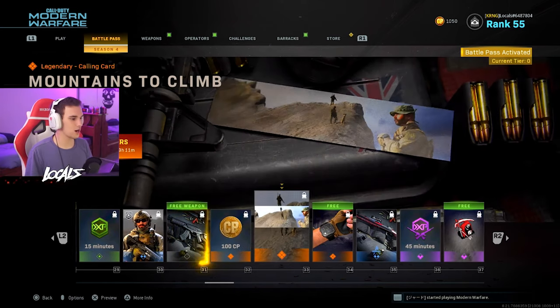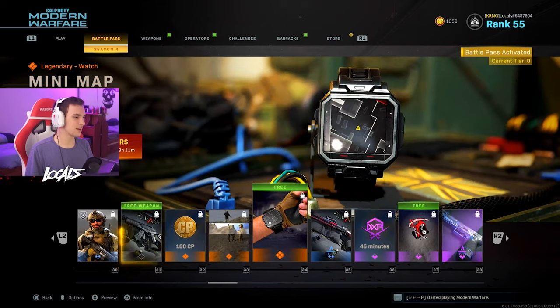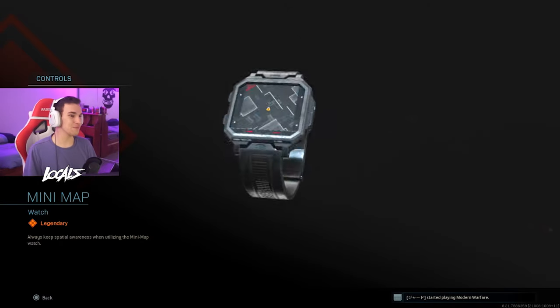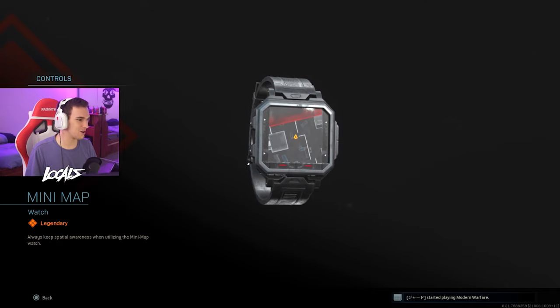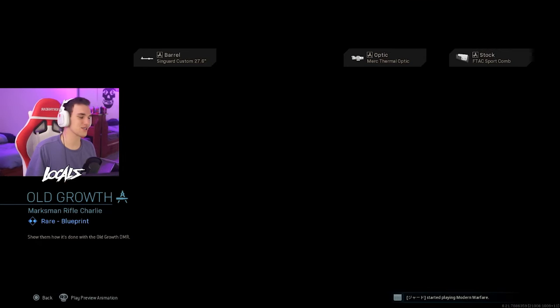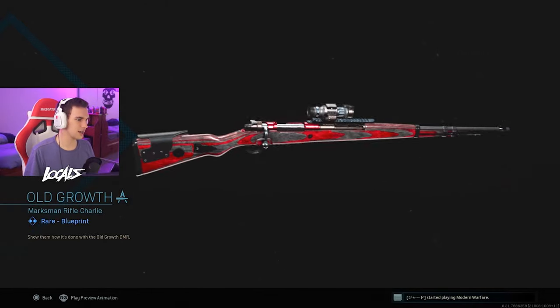Going to the next one, we got 100 COD points. We got a calling card, Mountains to Climb — that's pretty dope. We got a mini-map watch! No way, bro — will you be able to use this in hardcore? What, that could change the game! Holy shit, there's gotta be a way where they don't allow it. Going to the next one, we got a nice Kar98K variant.